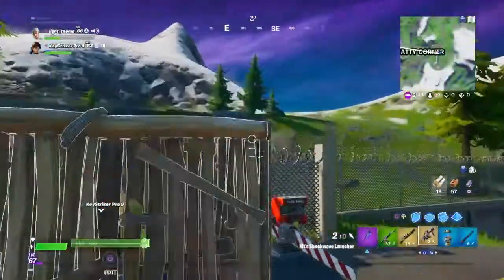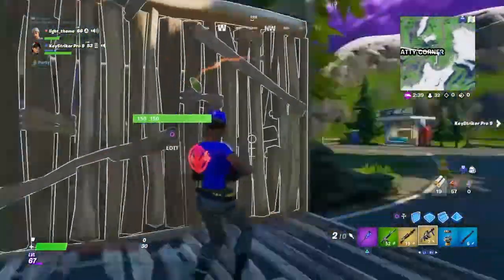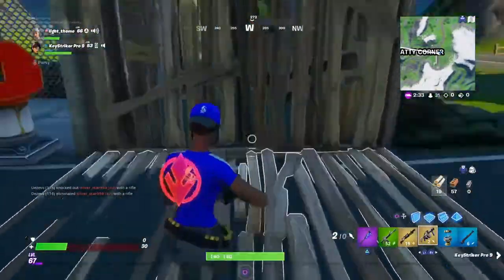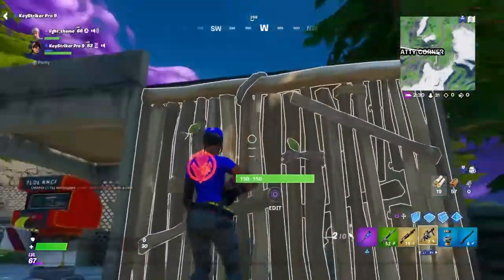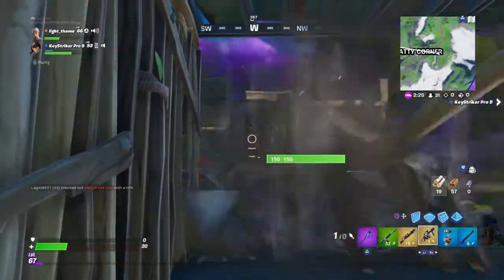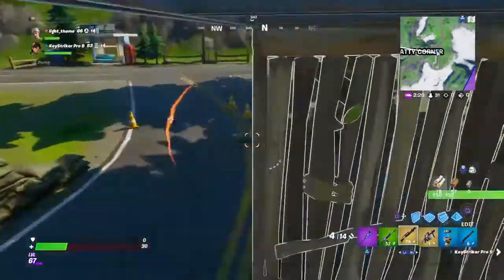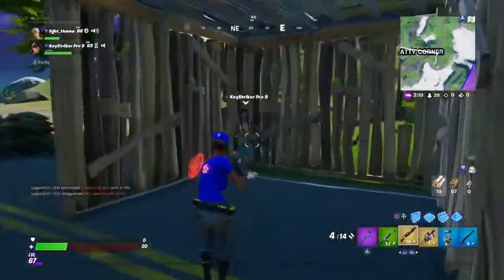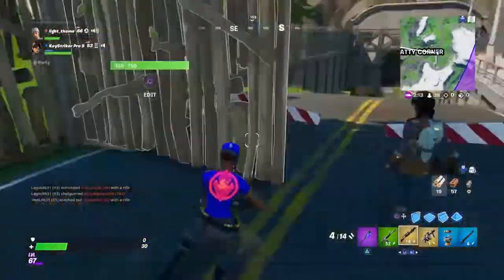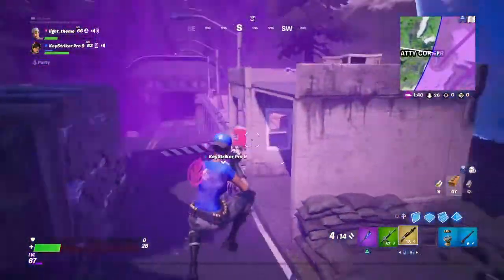For the final trick, you'll need the shockwave launcher. Build one tile forward — a floor and a wall — then shoot your shockwave back and you phase right into the structure, then just shoot them. That's how it works. Hope you all enjoyed, guys, and I'll see you in the next one.